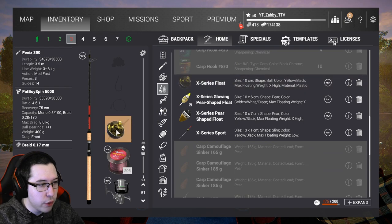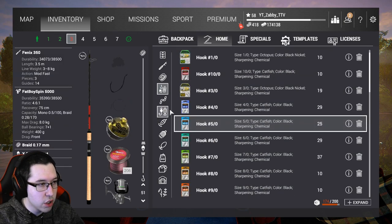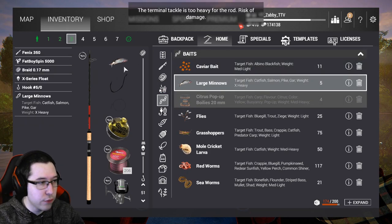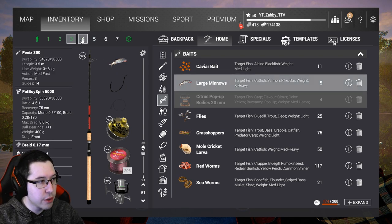You do need a bobber for a float rod, so throw one of those on, then put a size 50 hook and some large minnows. That's how you build a float rod setup — super easy. If you're new to the game, you'll be doing this until probably about level 34.